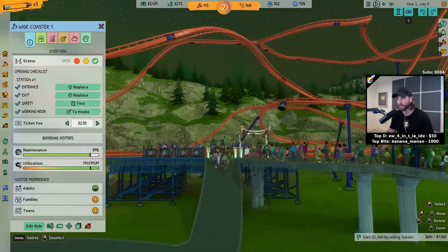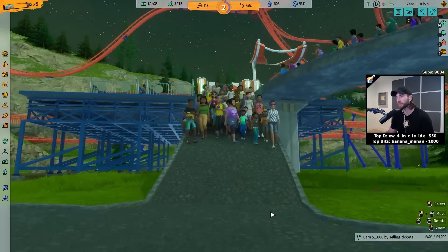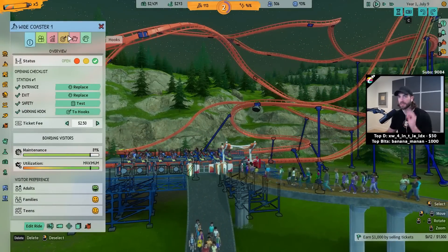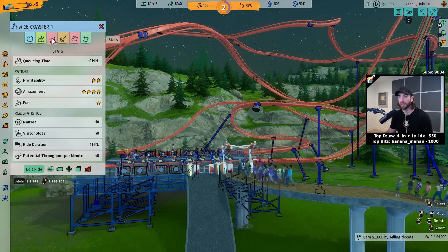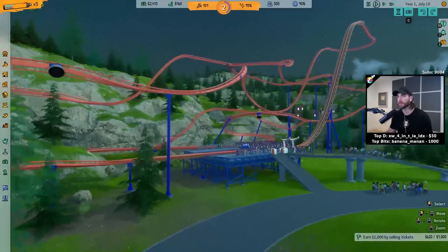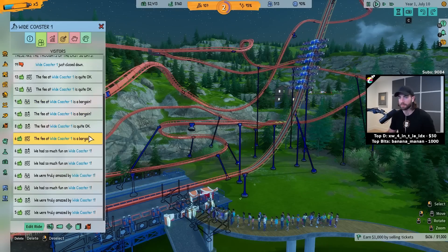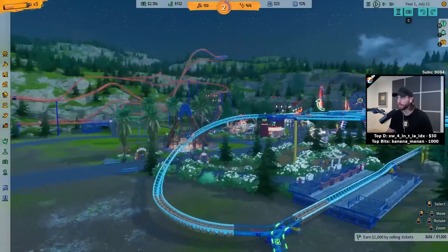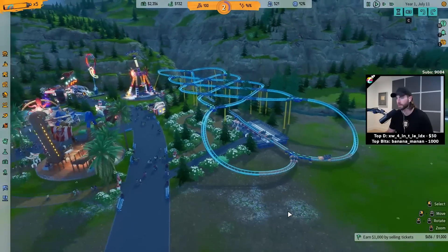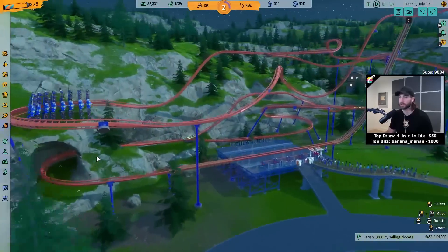What are the stats on this guy? We can impossify it. Who, $50 to ride that? Bruh. Like, we're just losing money on this thing then. Who, 50 for that? The fee at wide coaster one is quite okay — it's a bargain. We were truly amazed by it. All right, we might as well just call this the white flower park — maybe we're going a little too crazy on the white flowers. We can impossify something. This ride just opened. I feel like people are already stoked on it. Some chatter said you can first person the coaster. Motion sickness warning. Five seconds to go — good luck.